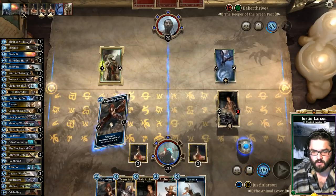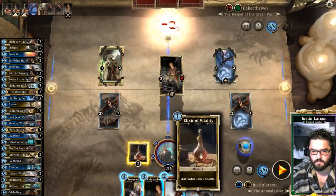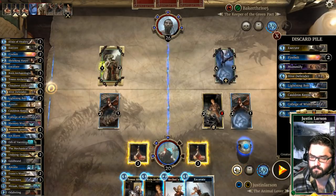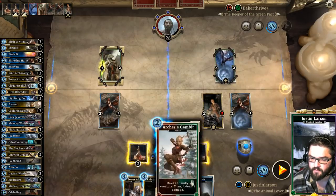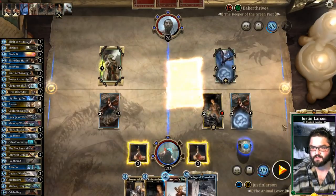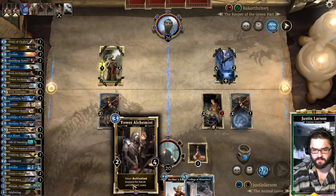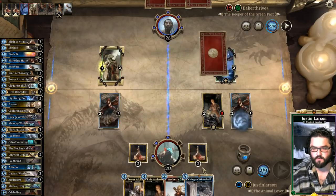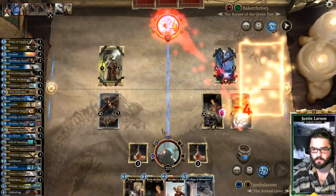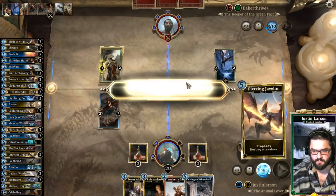We can just Shrieking Harpy both these creatures — and if he Unstoppable Rages, I think that's okay. We'll keep our Tower Alchemist; we want to Excavate back the College now. We're reaching a point where it might be useful — Tower Alchemist into College of Winterhold in the future is a pretty strong play. There's the Rage — that's cool. One of these cards costs three or less, which is real good for us.